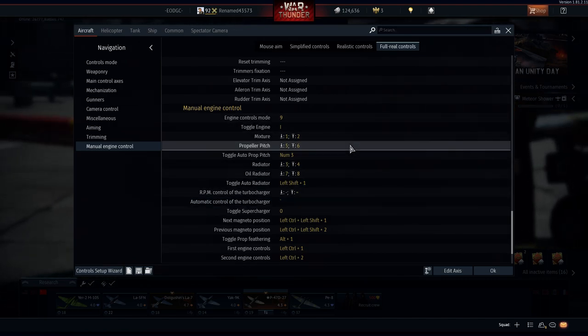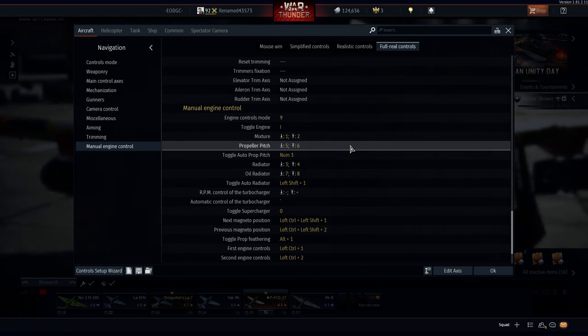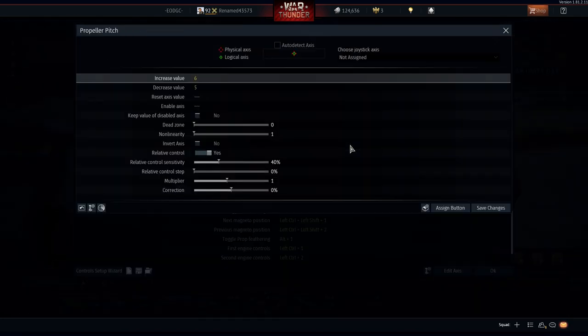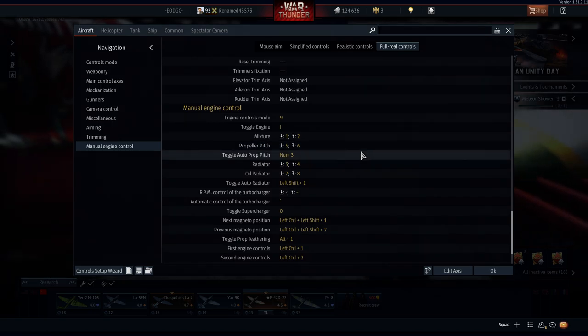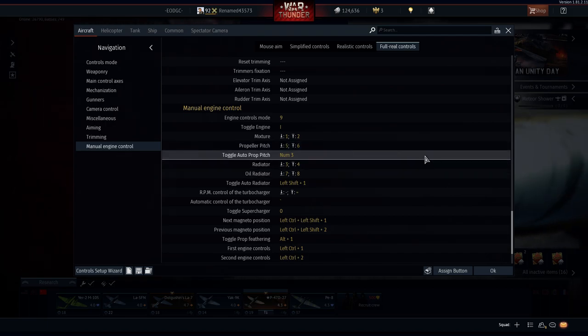Again, these are my preferences for a good air realistic battle and I'll give a proper demonstration with my buddy Crazy1333 as well. For propeller pitch, 6 is my increase value and 5 is my decrease value. If you want to have auto propeller pitch, I set it to Numpad 3.